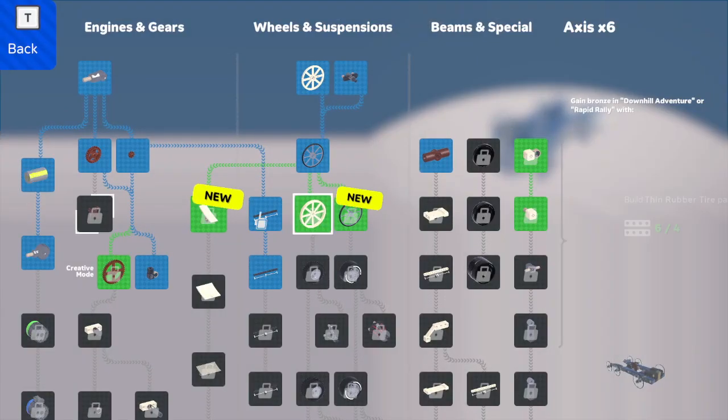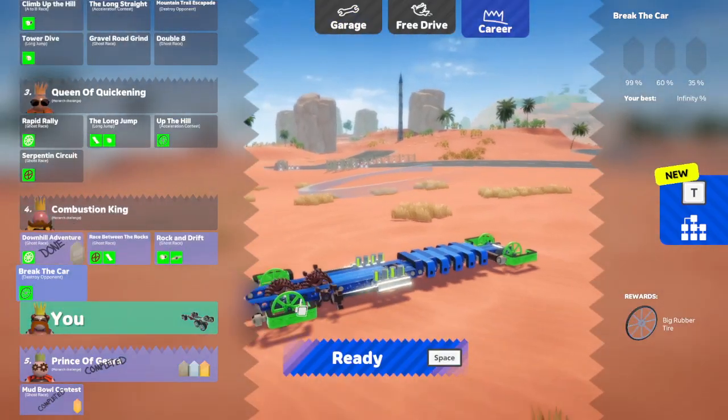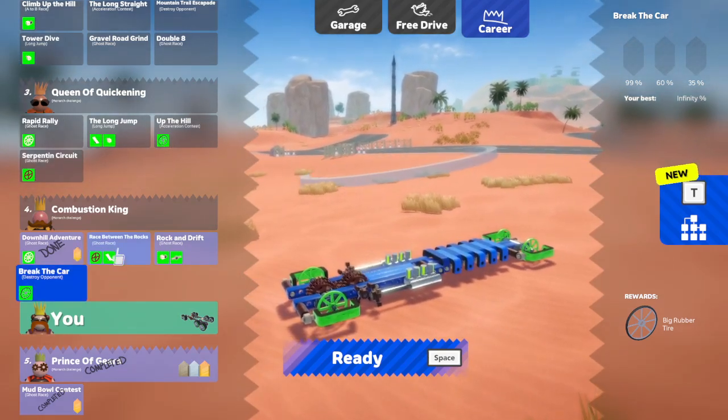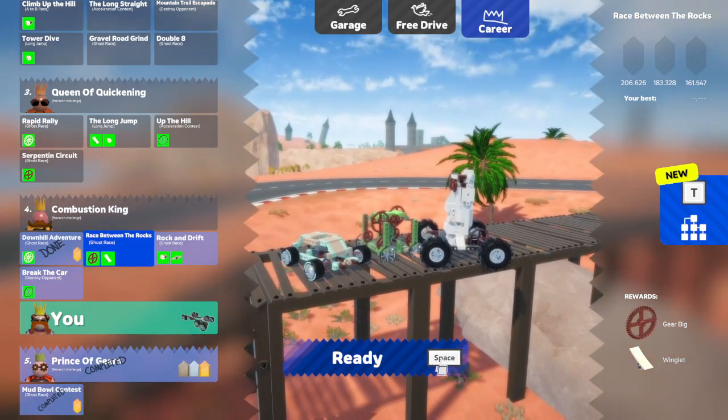Let's check out tech three again. Now we've got the correct race open - race between the rocks and the long jump will allow us to open up the downforce. We now need to do this one and it's also going to open up the gears, which will get us one step closer to gear changes.